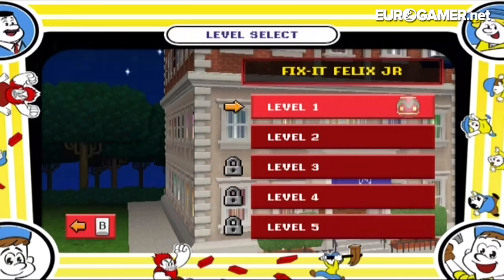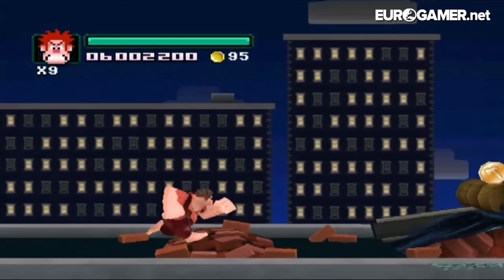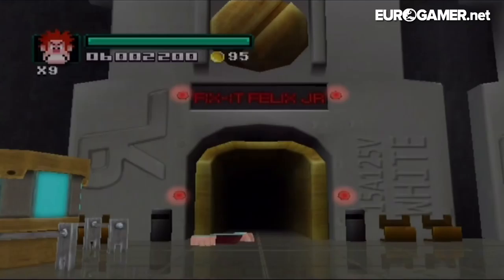Let me just enter Fix-It Felix Jr. and go straight into level two. Hopefully we'll see one of the stellar cutscenes that happen in the game. No cutscene here though. The cutscenes are awful. Let me go back to Game Central Station quickly so you can see the cutscene and hear the really bad John C. Reilly impersonation.